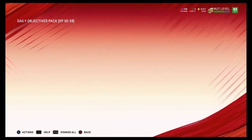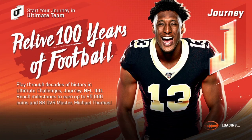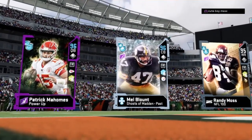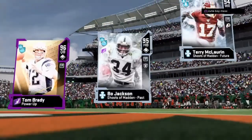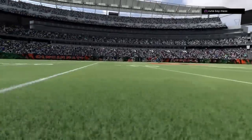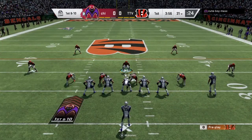With the first pick of the 2019 World War III draft, the United States selects Shaquille O'Neal — from NBA on TNT. Alright, so here we go into our next game. He's got Mel Blunt, Randy Moss, and Patrick Mahomes as his top three. And of course our top three is Tom Brady, Bo Jackson, and Terry McLaurin. He's going to start on the 31-yard line and he's got them at home.